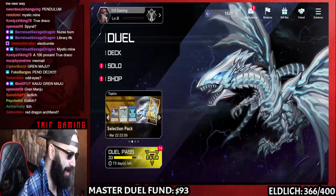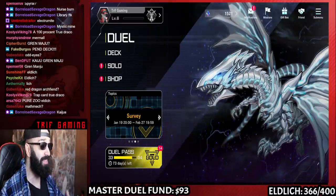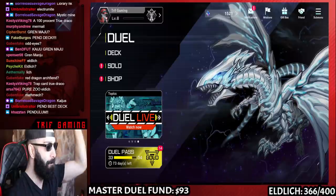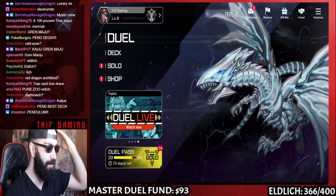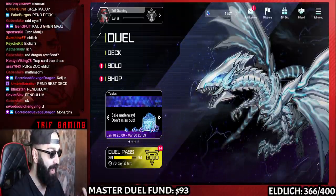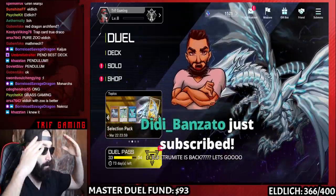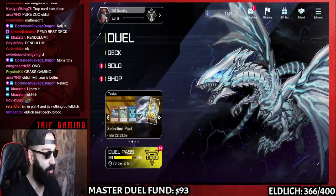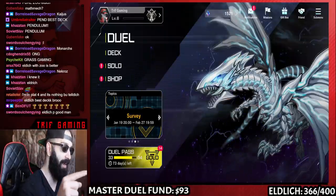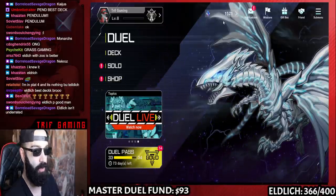What's the actual best deck of Master Duel? In a best-of-one series with no side decking, no Evenly, no Lightning Storm — a deck that doesn't care about VFD, doesn't care about Maxx C — Eldlich is back, baby! Eldlich is the most underrated deck. It does not care about Evenly Matched, Lightning Storm, or Feather Duster. Eldlich cannot be defeated in Master Duel.